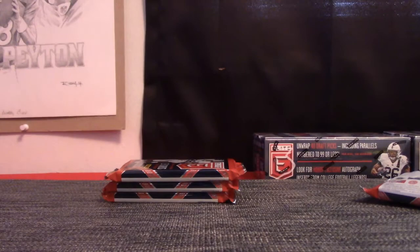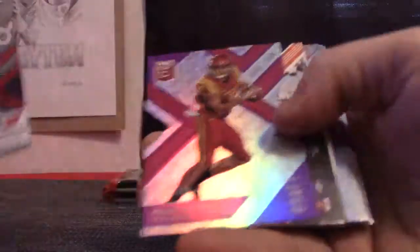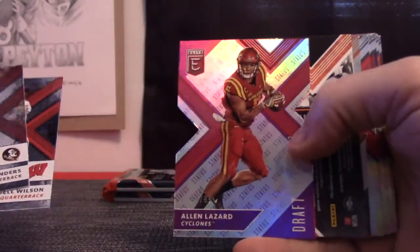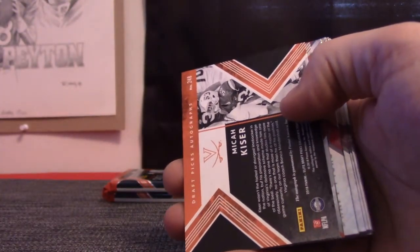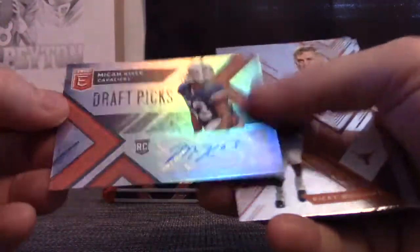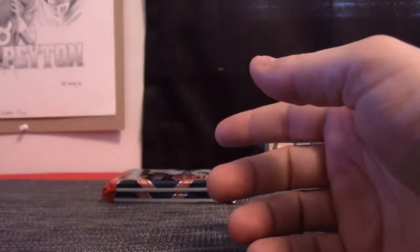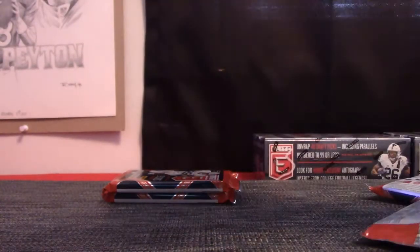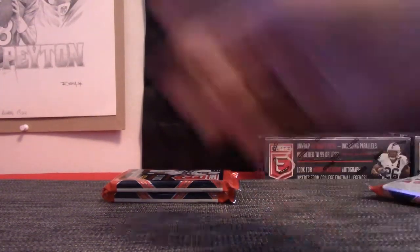Pack 8 in this break is Brian Wolf — your second spot pack. Alan Lazard number 2/99. Khabib Nurmagomedov — I know that name. Micah Kaiser. Rickie Williams. And your standards. Nailed it, Brian Wolf.